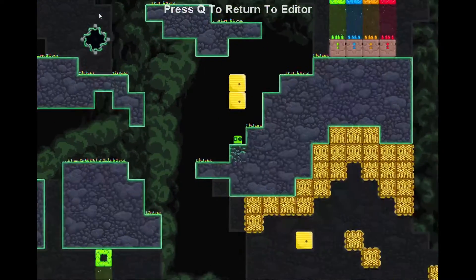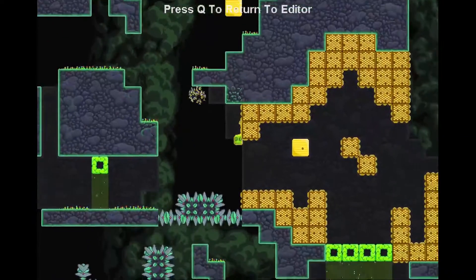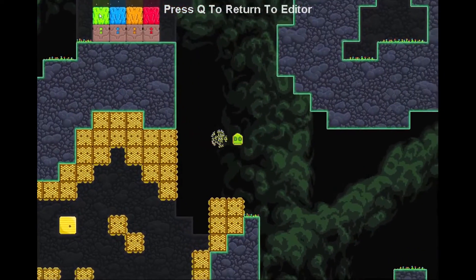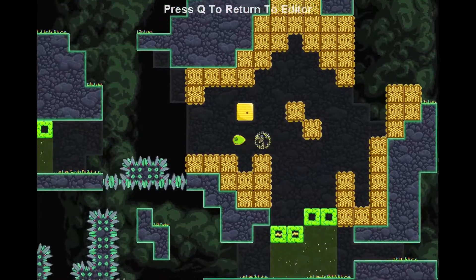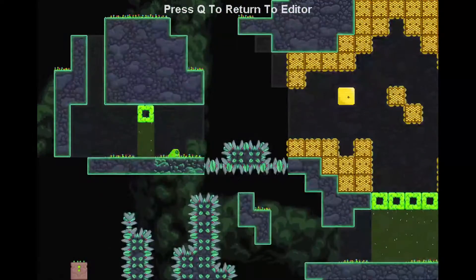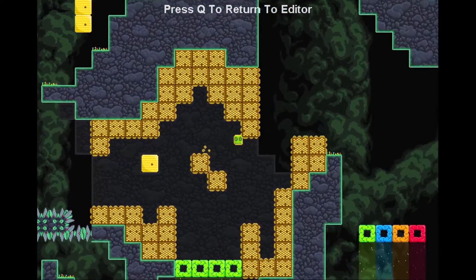The other thing you might have noticed is the honey blocks slow us down. When you touch a honey block it covers you in honey and all your movements including gravity are all slowed down. Makes it pretty hard to get away from those bees.